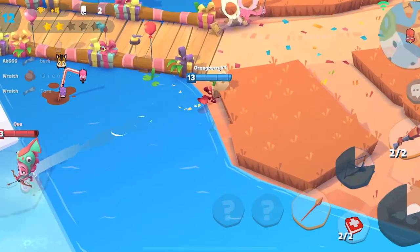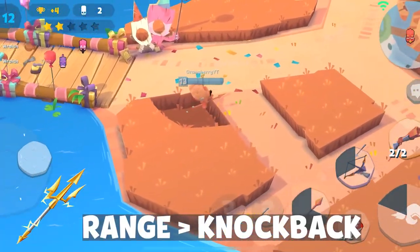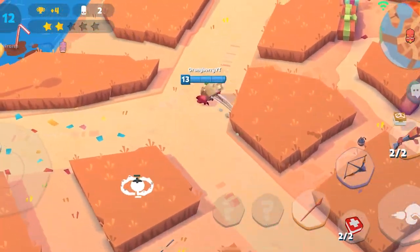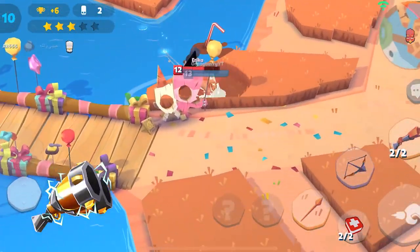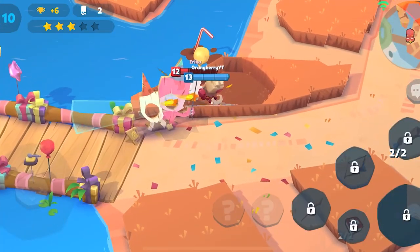Now we're going into his weapon traits. For his spear, max Range first, then Knockback — that's how I like to play him. For his Bow, max Range first then Cooldown Reduction. For his Shotgun, max Range first then Cooldown Reduction as well.